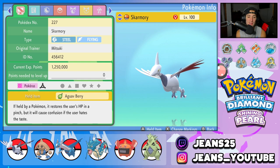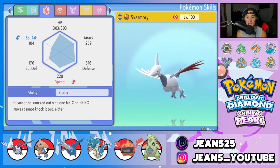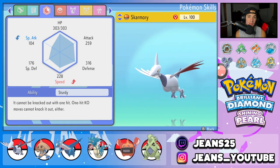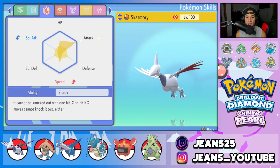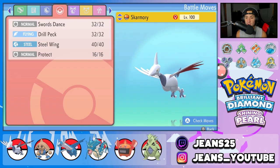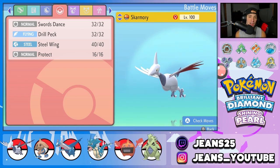Starting off with Skarmory — it is a Steel and Flying type and we gave it the Aguav Berry as its item. Its ability is Sturdy, so it cannot get killed in one shot; that ability works like a free Focus Sash. EVs are fully invested into Attack and then split between HP and Speed, so it's a little bulky. It can hit like a truck and outspeed most Pokemon. The moveset is Swords Dance to set up an attack boost, Drill Peck for STAB, Steel Wing for STAB, and Protect.